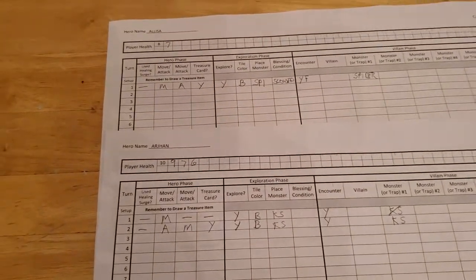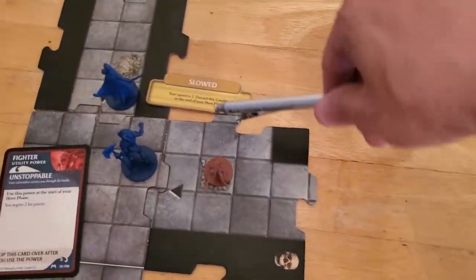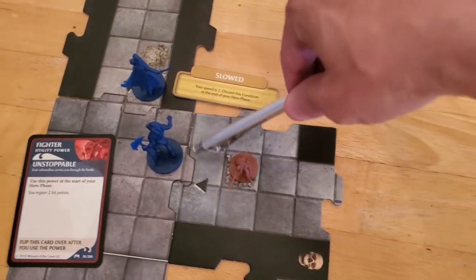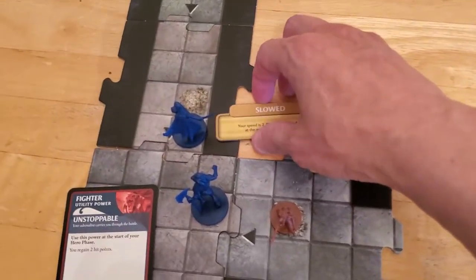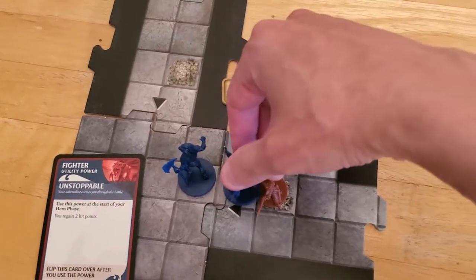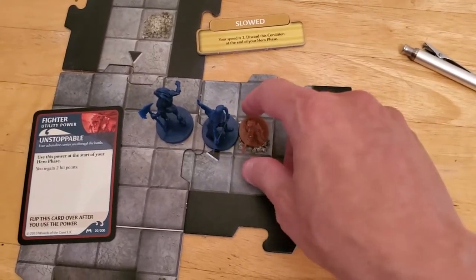It's now Alyssa's turn. She's slowed. Can she get adjacent to the kobold skirmisher? Counting the tiles: one, two — yes she can. So Alyssa, even though she's slowed, is going to use her move action to go one, two, so she's now adjacent to the kobold skirmisher, and just ping it with her one damage to take it out automatically.